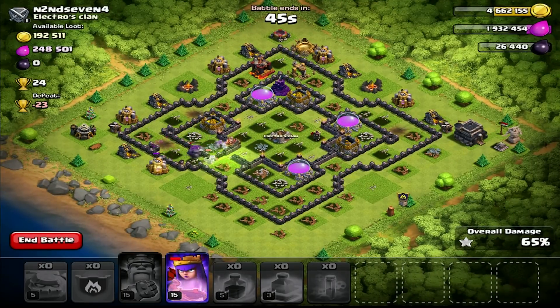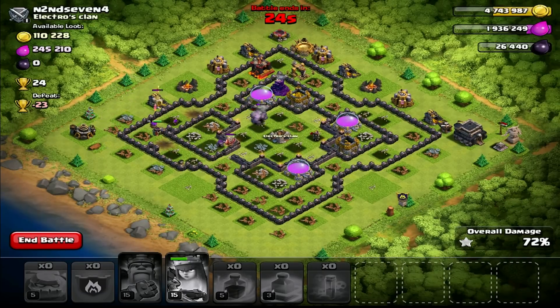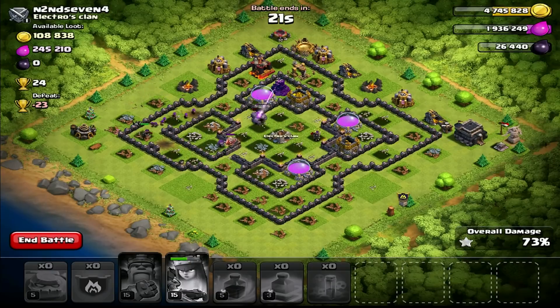The golems are actually doing their jobs. There are only two Wiz Towers left — amazing job by the golems. They've found their way to the defenses, their favorite target. The Archer Queen is finally doing her job and getting some loot for me. She took my money when I'm in need — she's a gold digger.